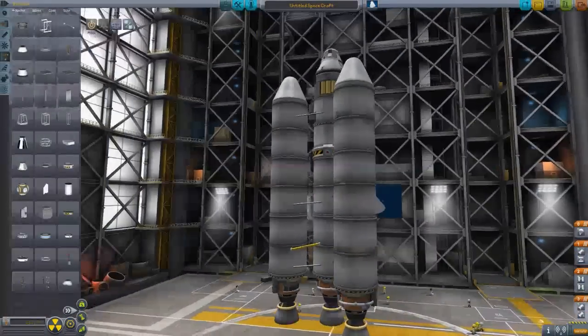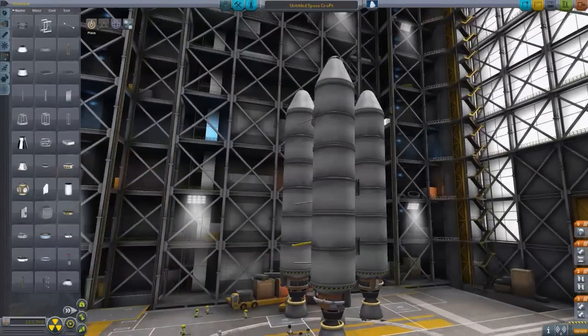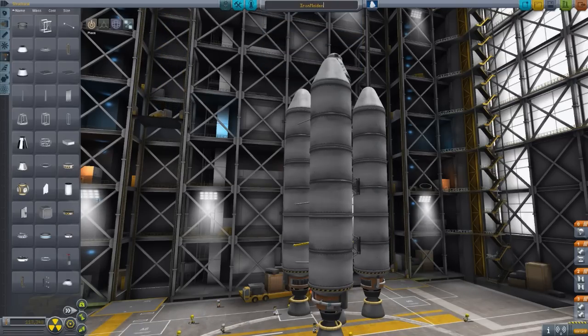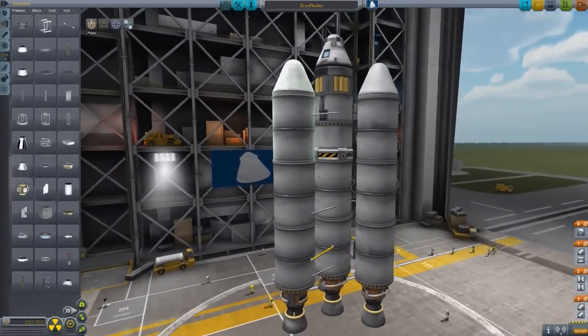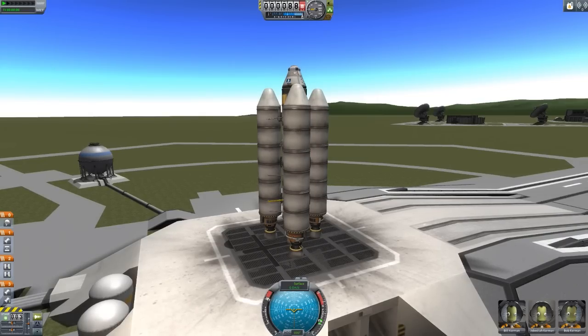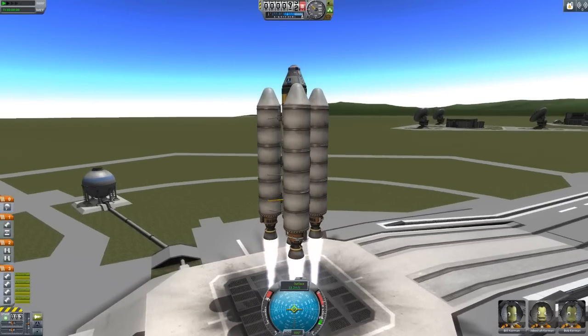Now, what else does Matt need to know before he goes on his journey to space? We could name it, I guess. We're going to call it the Iron Maiden, because it's the Maiden Voyage — and it's probably made of iron, at least. Or aluminum — who knows what this stuff is made of? I'm not a space scientist. We have three people on board: Bill, Jeb, and Bob. And they are about to see some stuff.